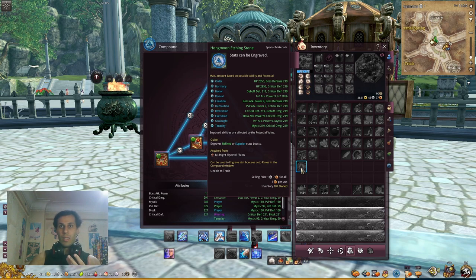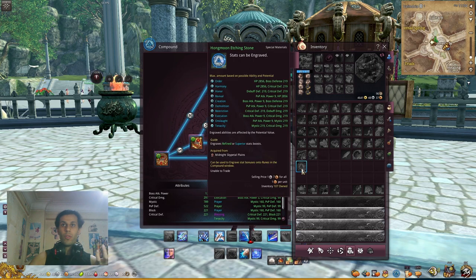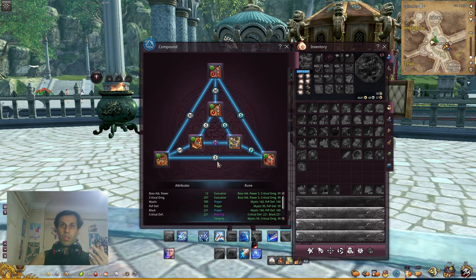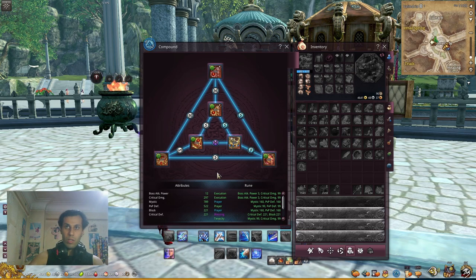The point of the power potential points is the stats you can put on the slots. To add stats here, I use 101 ancient etching stones or anything higher — burnished or above — and they give you a random stat. You can then choose to keep the old stat or change to the new one.